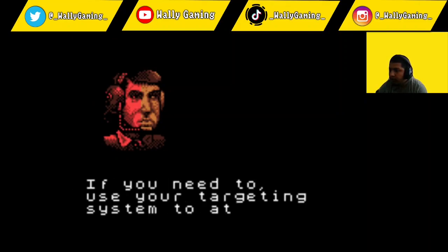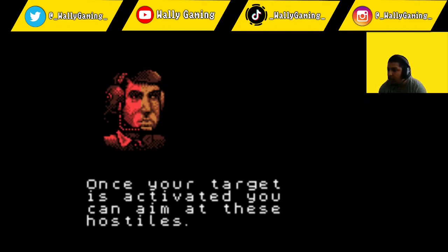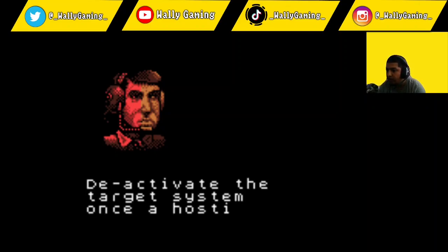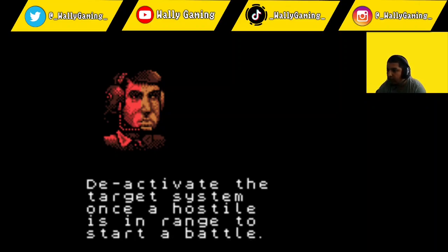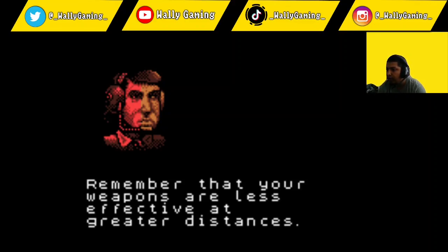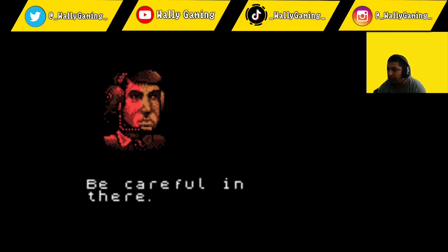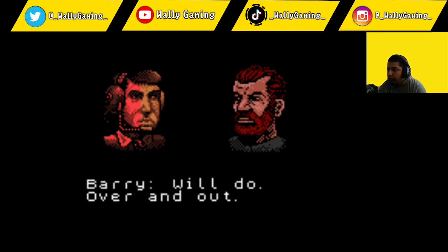Barry, be careful — we have detected hostiles in the lobby. Use your targeting system to attack hostiles. Once your target is activated, you can aim at them; the sight will indicate when a hostile is in range. Deactivate the target system once a hostile is in range to start a battle. Fire your weapon when the target is aligned with the hostile. Remember that your weapons are less effective at greater distances — avoid conflict if you can. Be careful in there, over and out.